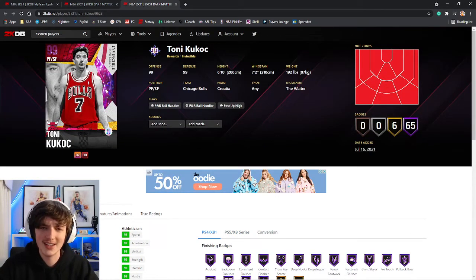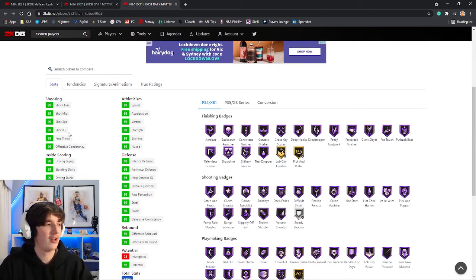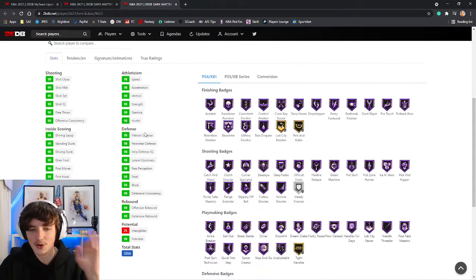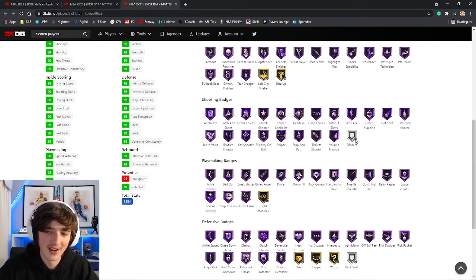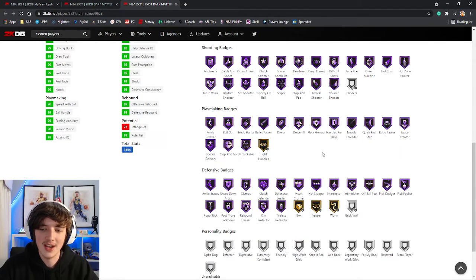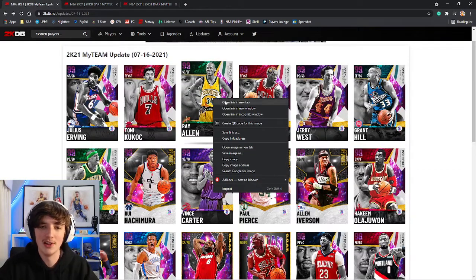We move on to Tony Kukoc, who is via Limited this season. Kukoc has always got a nice jump shot — he has Ray Allen on very quick, so it's always going to be juicy. 99 three ball, 99 across the board. He's going to be very good as well. No blinders on the PS5 version. He does have a lot of Hall of Fame badges, 67 in total, and he's 6'10" and can play small forward. I'll definitely be picking him up and putting him in the lineup.